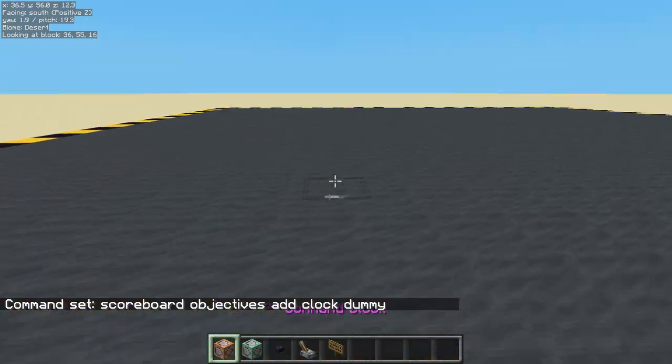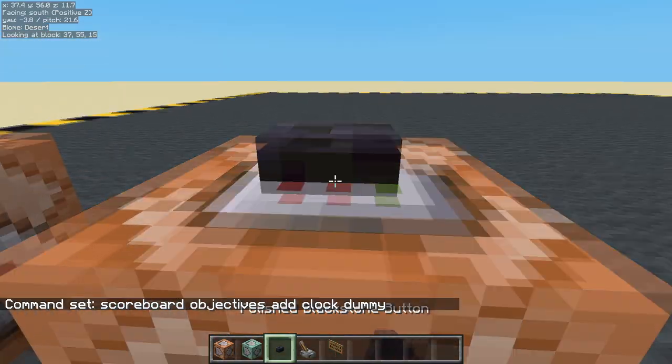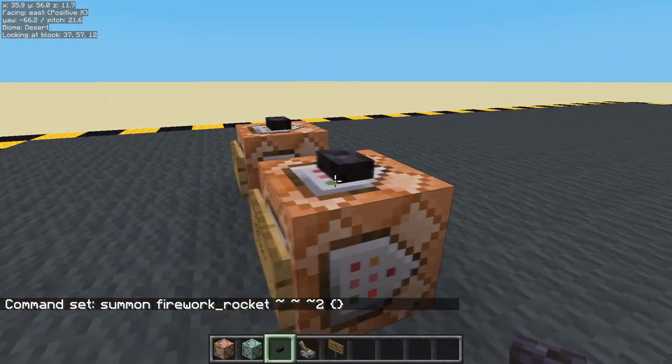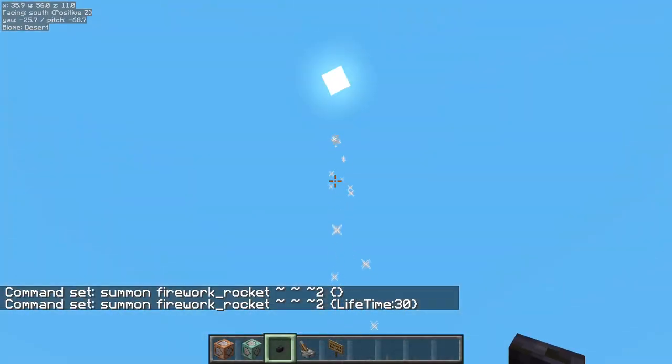Let's make a test firework. Positive Z is that way. Summon firework rocket, positive Z plus two, with no information, and we'll just get a little poof because it'll instantly explode. Let's give it a lifetime — this is how long it lives until it explodes — 30 ticks. Much better.